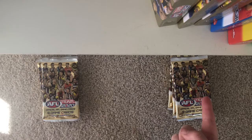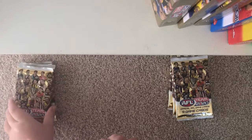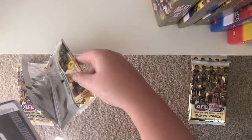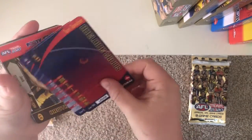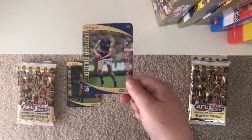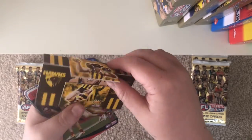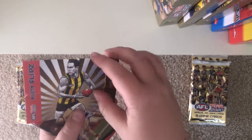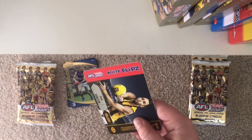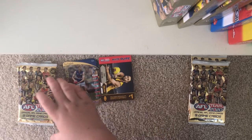Over here we have the GWS Giants and over here we have the Adelaide Crows. Let's get into the Crows pack first to start off the battle. They're all sealed of course. So we've got Tom Dodie gold, Tim English gold, and also a Jack Gunston Funny Flips. And I forgot to tell you, if you get a special card — just say Adelaide Crows get a special card, like say it's a Roy Sloan 3D icon — they will get two points because it's their own team.